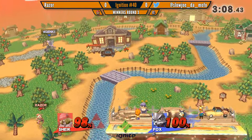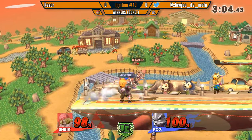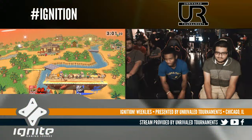Oh, I'm impressed. Just jump away. Up smash — oh, he got the angle. He got it. Oh, Razor takes Game 1! Slojo's just shaking his head like, 'What do I do?'